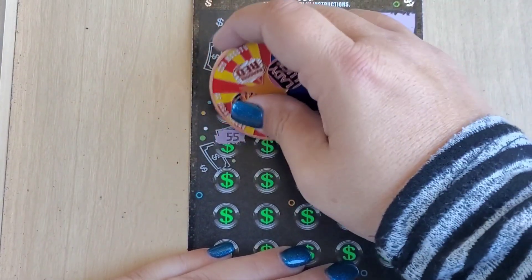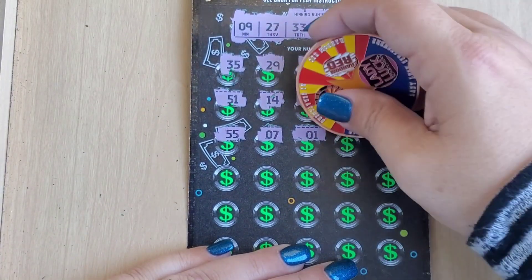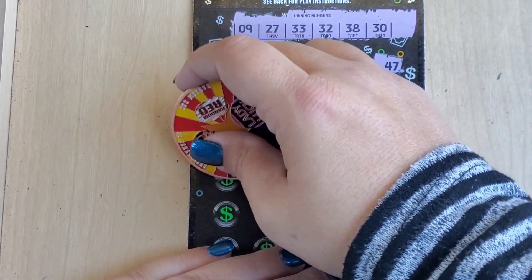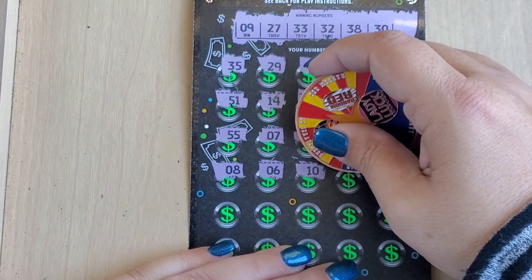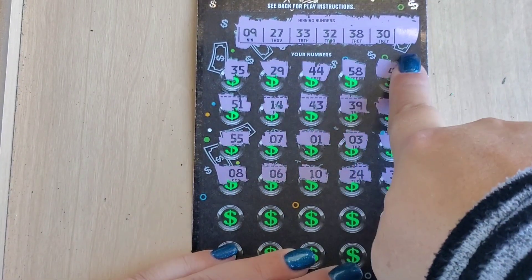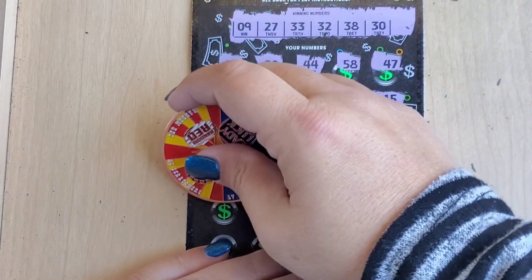No — 15. Nope. The only single we need is nine. Missed us by one. 24, nope. 34 — oh look what it did to us. All right, two rows to go, let's find a multiplier!